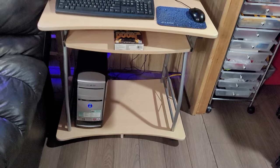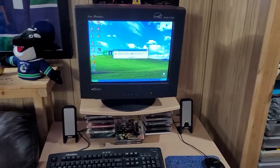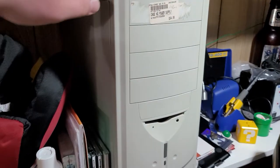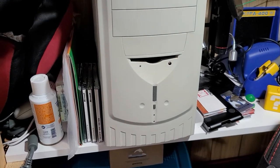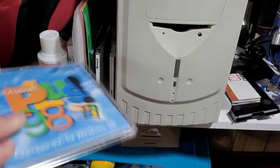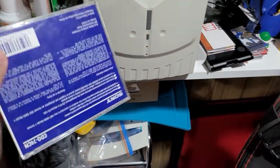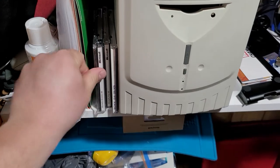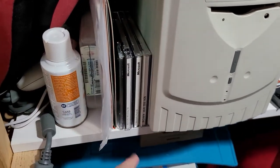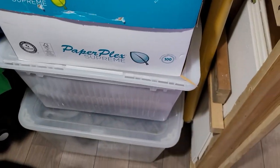Once I upgraded this, the bug took hold of me — now I have all these projects started for computers. I just got this new old-stock white case that I'm going to be making a Windows 98 build with, and I've got all my Windows 98 software ready to go — including second edition. This is all stuff I looted from my parents' office area: old software, Windows XP, and a bunch of other stuff. Yeah, it's a bit of a sickness, but once you start, you can't stop.